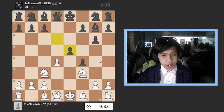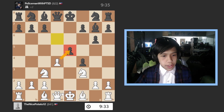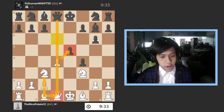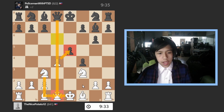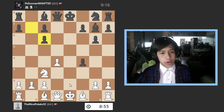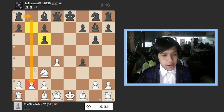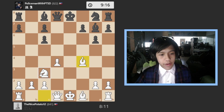I go knight to f3 trying to protect the pawn, he goes pawn to d6, I go pawn to d4, he takes. I take with the knight — if I took with the pawn he would take my queen, and taking with the king is not good because that prevents castling. I took with the knight and also took the other knight to damage his pawn structure, but he has this open file which is not looking good for me.